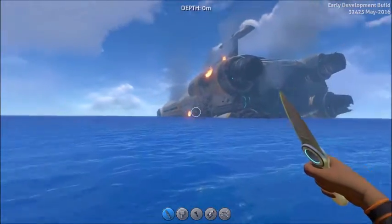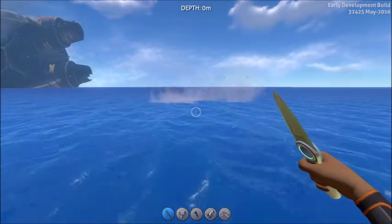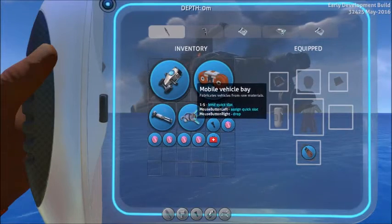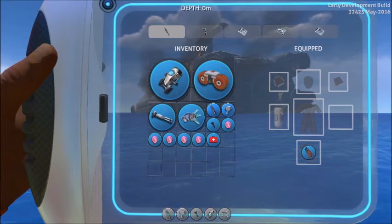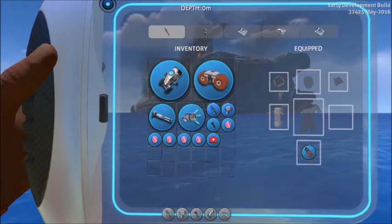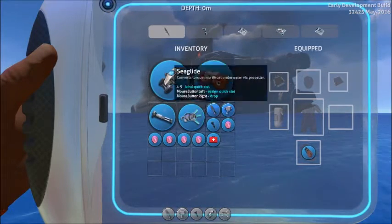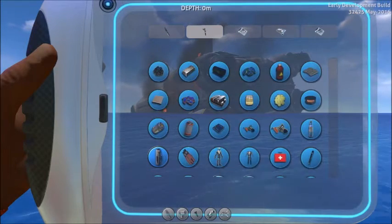That's the Aurora — the ship you were on. So let's go into your inventory real quick. These are things you'd have to find on your own eventually. So you have a few things that you can create. You'd actually get all this stuff on your own in Survival mode, but I figured I'd just dive in and show you what it's basically about.